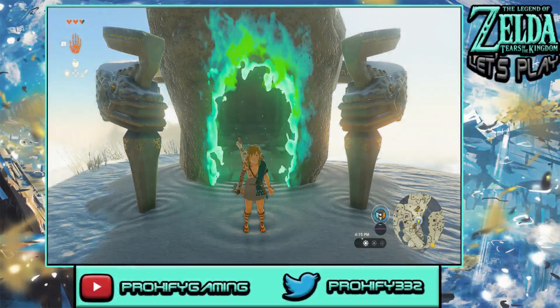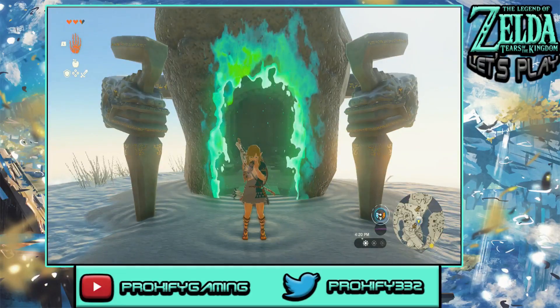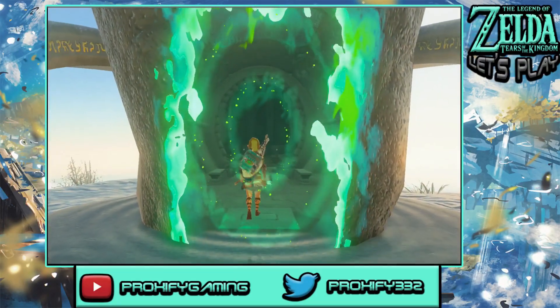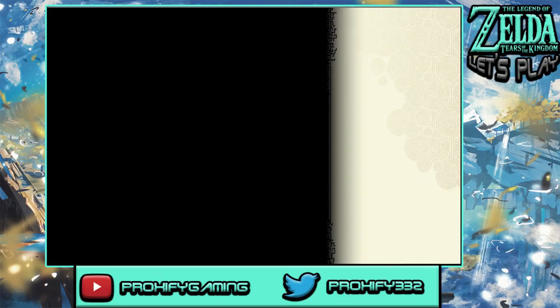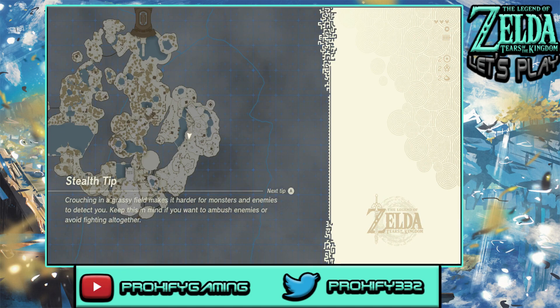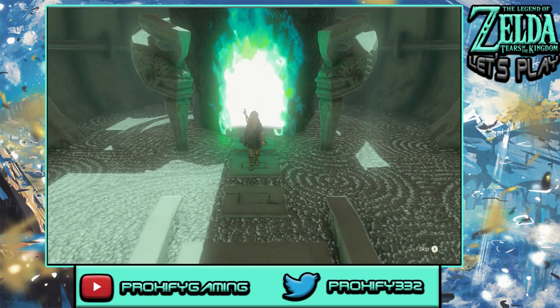Welcome back to another episode of the Tears of the Kingdom let's play! We're finally here at the third shrine. We should make our way into this place because this whole area is really annoying — the outside area is where things start changing with the different climate, and we will start losing hearts within this area.